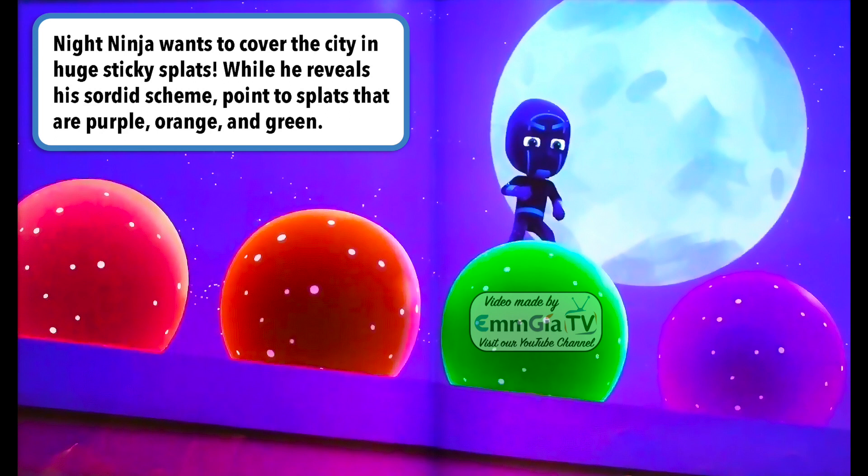Knight Ninja wants to cover the city in huge sticky splats. While he reveals his sordid scheme, point to splats that are purple, orange, and green.